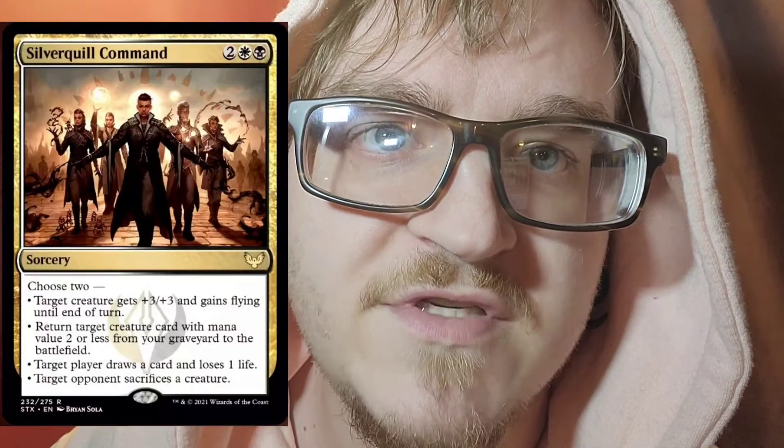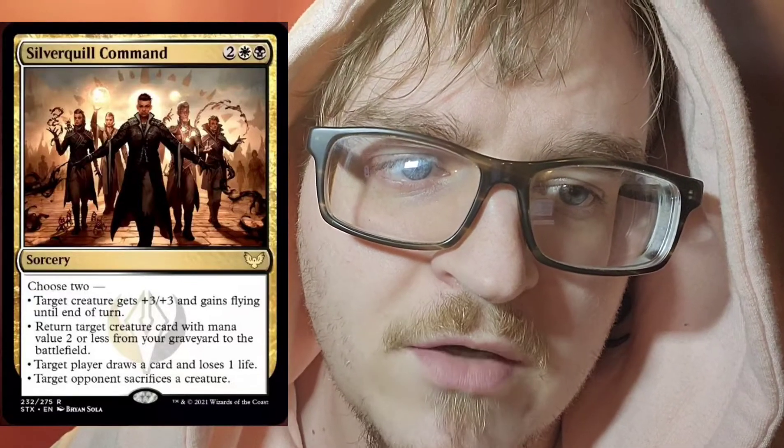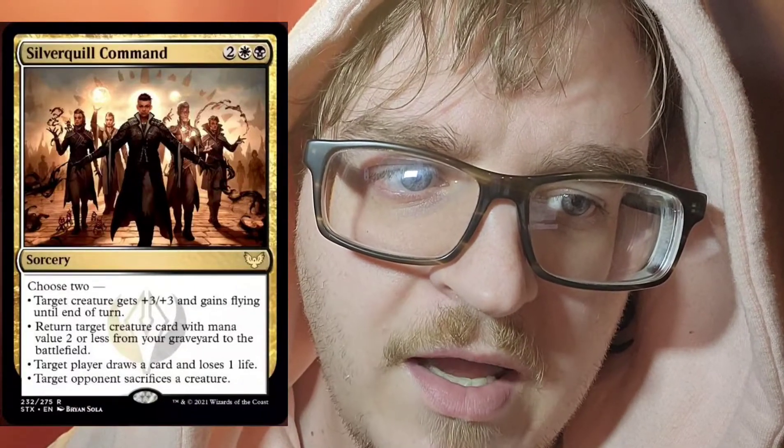Next we'll do Orzhov — black and white. So we have Silverquill Command. Choose two: target creature gets plus three, plus three, and gains flying until end of turn. Return target creature card with mana value two or less from your graveyard to the battlefield. Target player draws a card and loses one life. And option number four, target opponent sacrifices a creature.